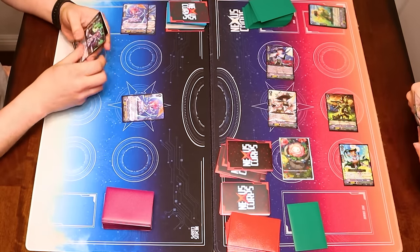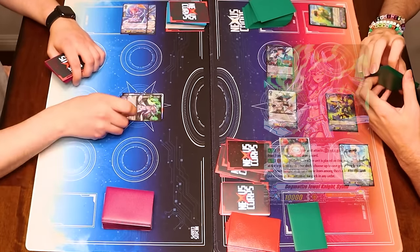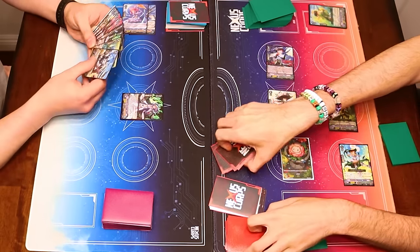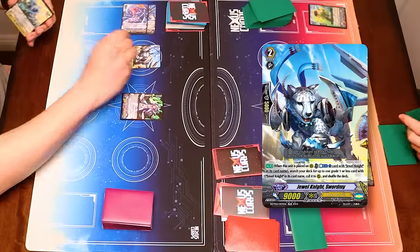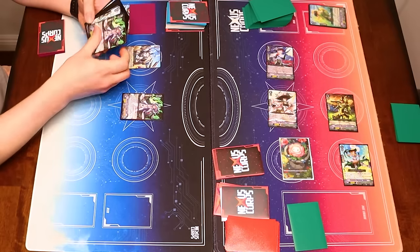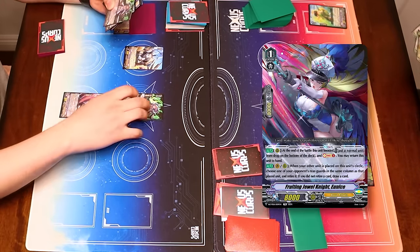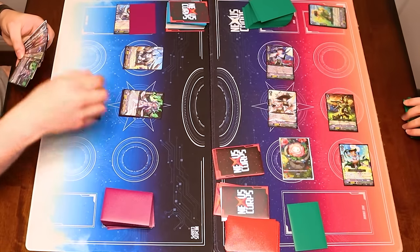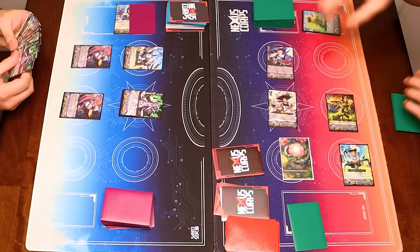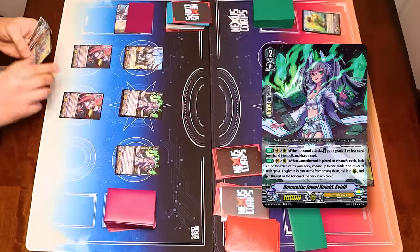Stand. Draw. We're going to ride Sybil. Morvidus' effect when rode on top of her — draw a card. Then let's start making a board. Call Sword Me. Sword Me skill, Counterblast a Jewel Knight. Search my deck for a grade 1 Jewel Knight and call it. I'm going to call Eunice. Then I'll call another Eunice — you kind of lost a Jewel Knight. Call another Sybil.